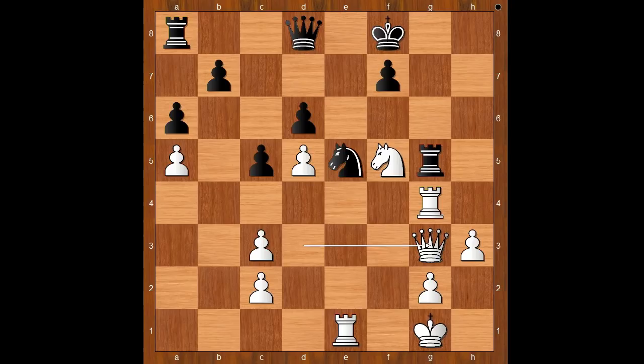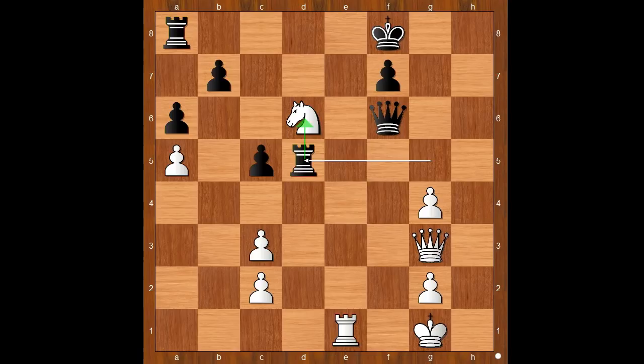Rubenstein played queen takes on g3, knight takes rook on g4, h takes on g4, queen to f6, knight takes on d6, rook takes on d5. Indeed, black is better materially, but the rook on a8 is still sleeping. Can white do something quickly before the sleeping giant comes into the game? What would you do in this position if you had white pieces?